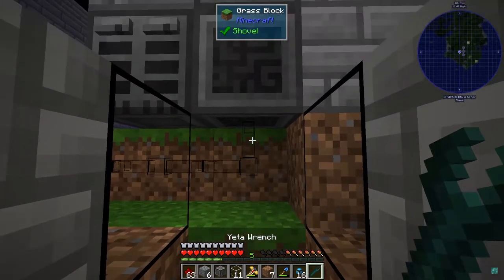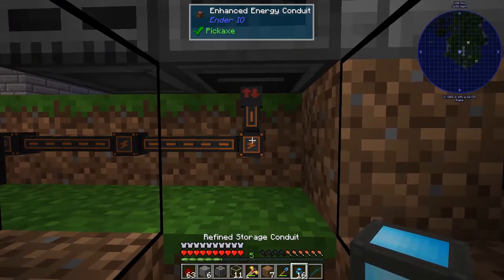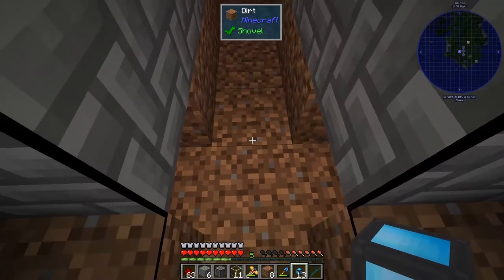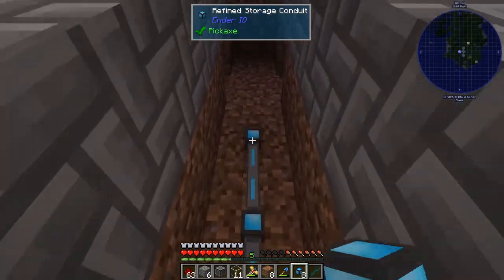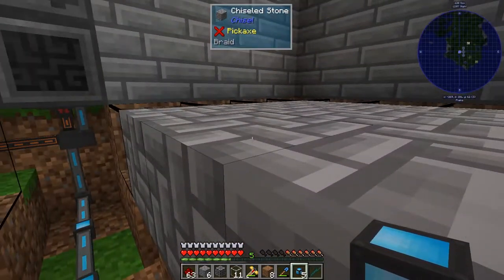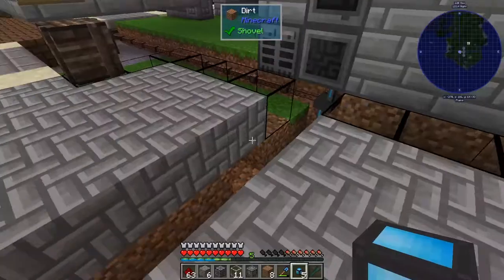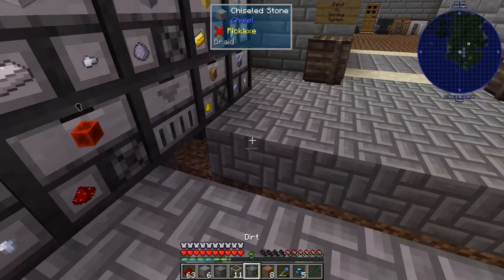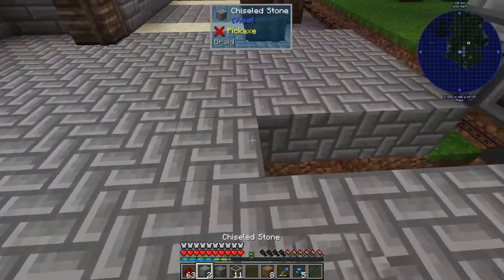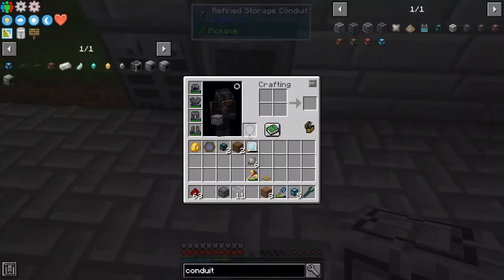Get a wrench. Put you there. There we go. So now my refined storage system... Let's fix these guys. Are you Braid? You are. So you should be like that, and you should be like that. And you were also a facade, although you don't need to be now.